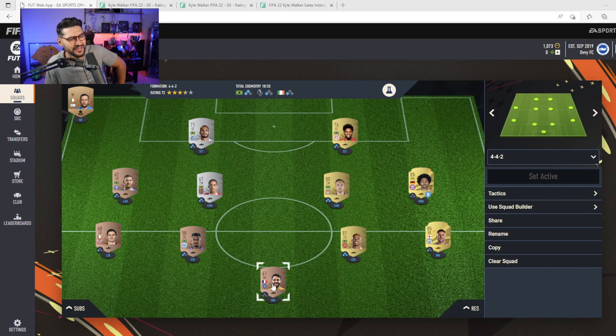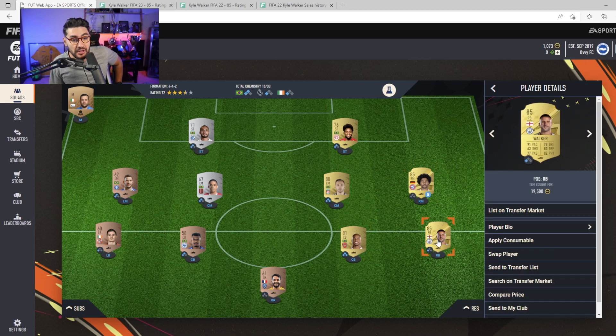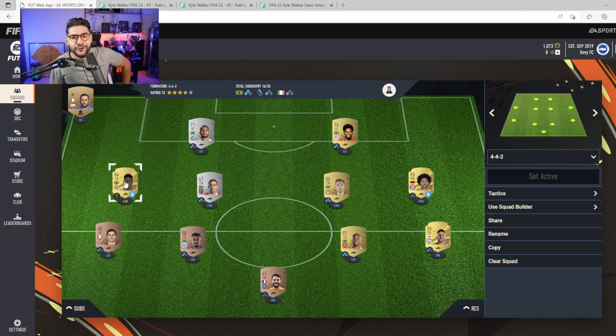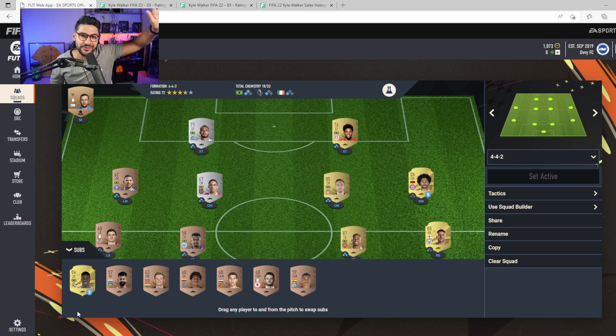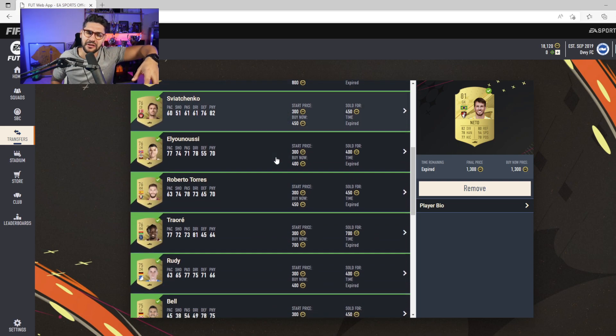This is how my starter team looks right now, though I don't think that matters too much because we're obviously not going to play with this squad when the game launches. We will create a proper starter team. If you know any interesting starter squads in FIFA 23 or have advice, drop a comment below. I've seen a few good ones on FutBin and I'm still thinking about which meta players to integrate, especially with how chemistry works differently this year.